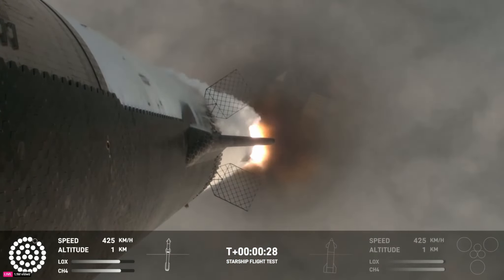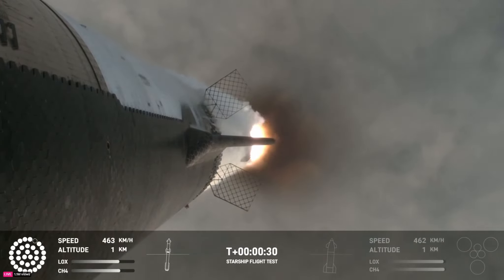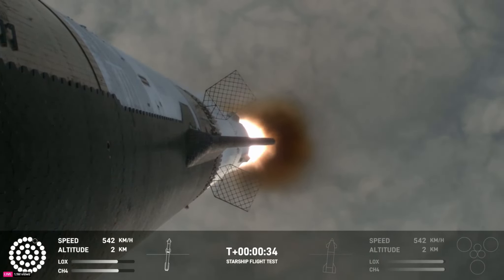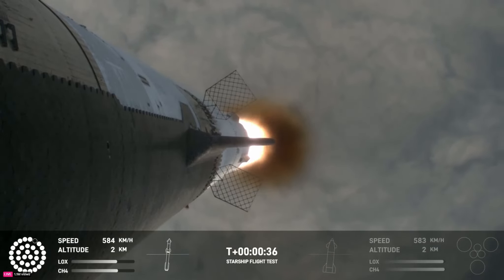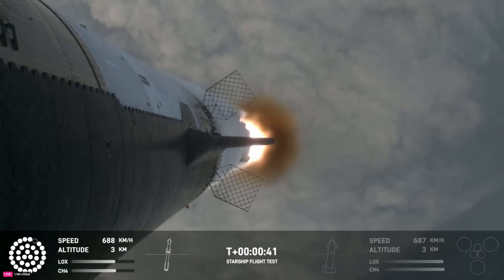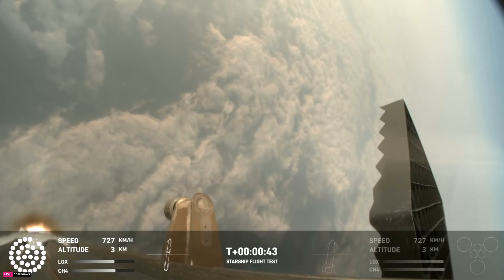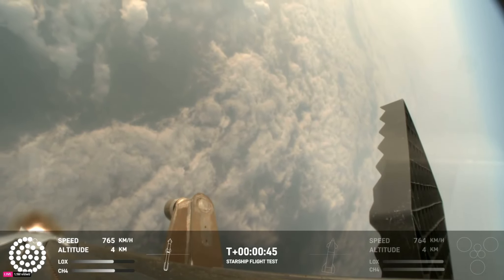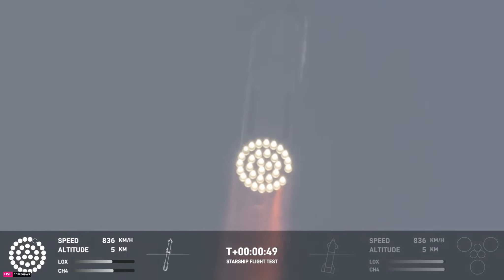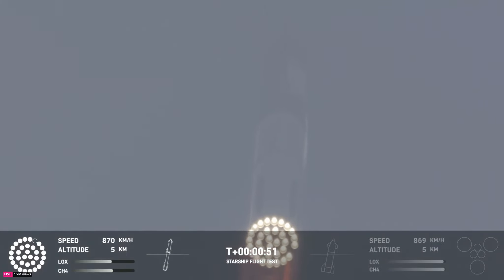We have them. 30 seconds into flight, the rumbles are still building here in the Raptor's Nest. We're seeing 32 out of 33 engines lit on the Super Heavy right now. Coming up shortly is going to be max Q — that maximum aerodynamic pressure as we go uphill on the vehicle.